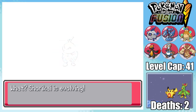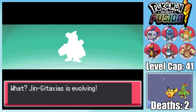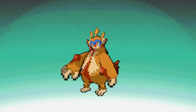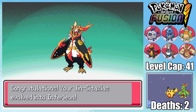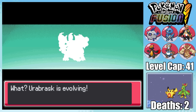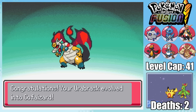Shorokai evolves into Metpom, which is a horrible downgrade, but not even close to as bad as Jengitaxeus turning into Monleon. Life's not been kind to you, buddy. Fortunately, this isn't Jengitaxeus' final fate — when this ugly duckling reveals its final form, it's like the coolest Pokemon on our team. It doesn't take long for that spot to be overtaken, since a fusion between Charizard and Cofagrigus is exactly as awesome as you would expect.